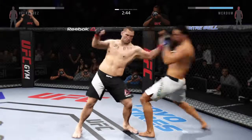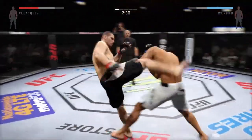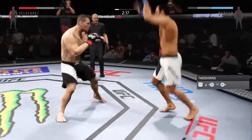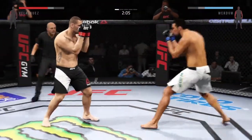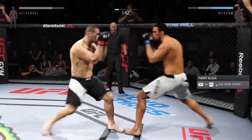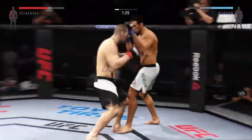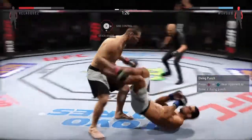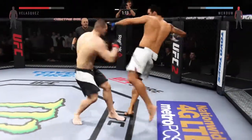Nice jab. Really missed with that right hand. The hook blocked by Velasquez, and a right behind it. He really turned on that inside leg kick. Verdun with a nice punt — what a back-and-forth exchange. Hard hook. He can't connect with the kick. Great job blocking the huge elbow. He got rocked — he's in big trouble! Oh, he's locked in. He's back up. That's a heavy body kick.